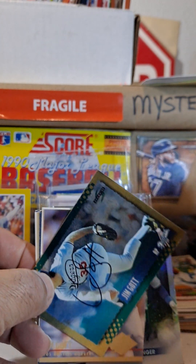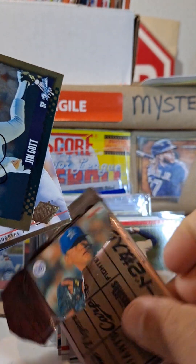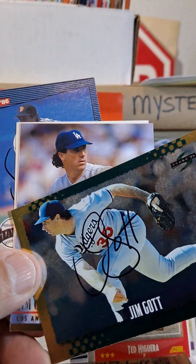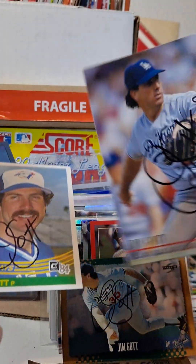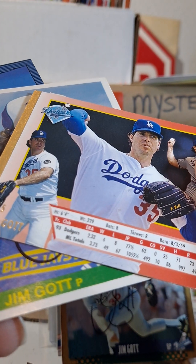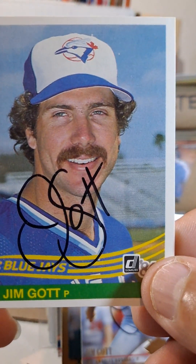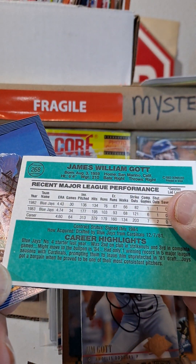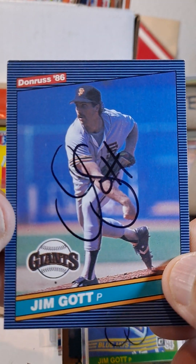So this is where we come in and you tell us which one is your favorite. Put these guys off to the side. Is it the 95 Score Gold Rush? Is it the 94 Fleer Ultra? Or is it the 1984 — not 94 but 84 Donruss? And this is his second year card.